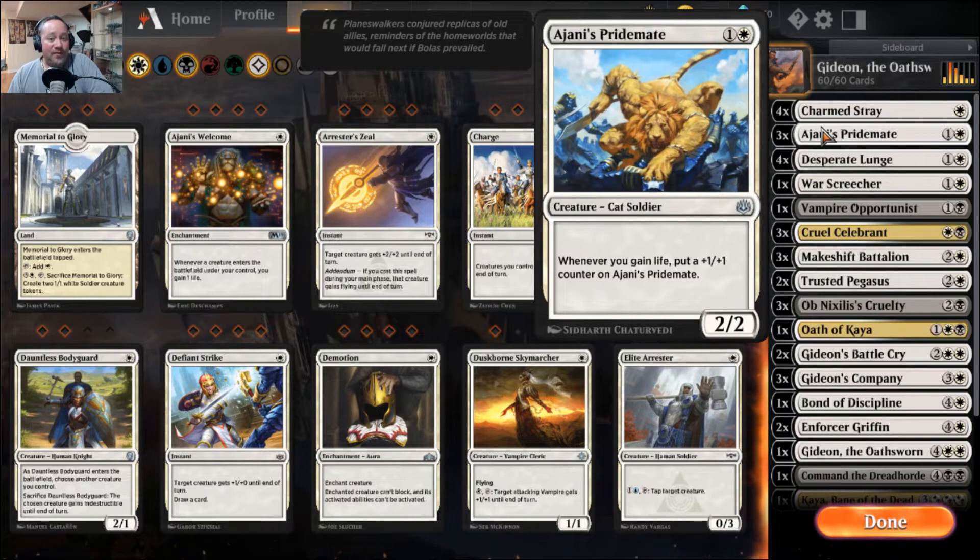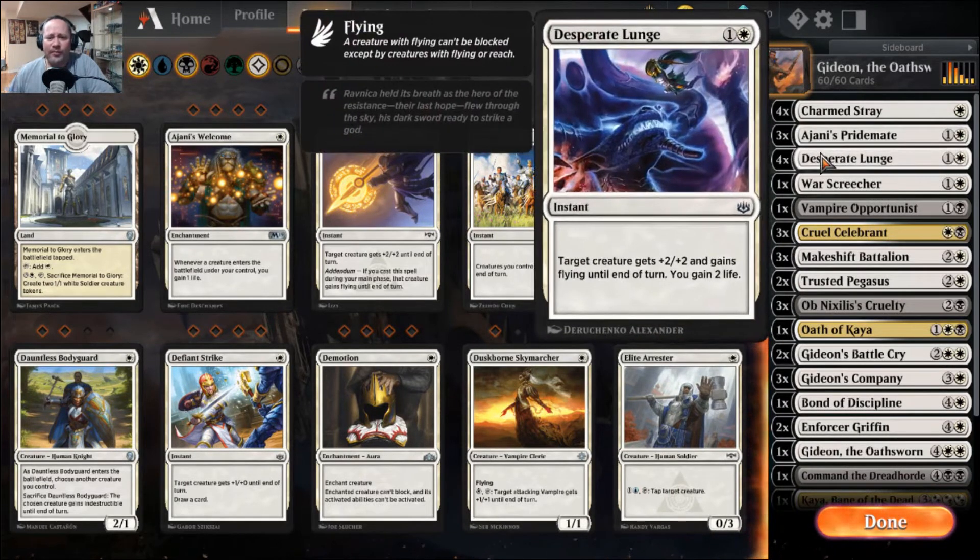To build off the lifelink, you get the new Ajani's Pridemate. Makes me angry that I went out and traded wildcards in for these because you get three of them — but it is what it is. Ajani's Pridemate is a 2/2 creature that whenever you gain life you put a +1/+1 counter on it. It is one of your win conditions because they get really big really fast. Desperate Lunge is another cool card — target creature gets +2/+2 and gains flying until end of turn, and you also gain two life, again triggering Ajani's Pridemate's ability.